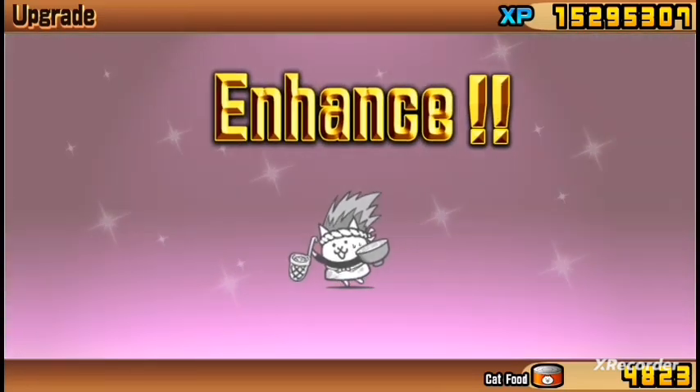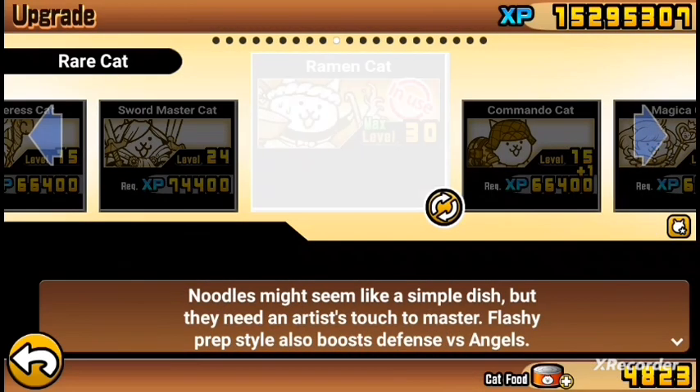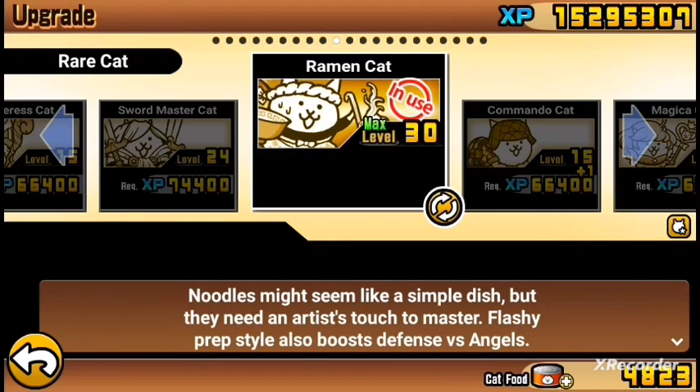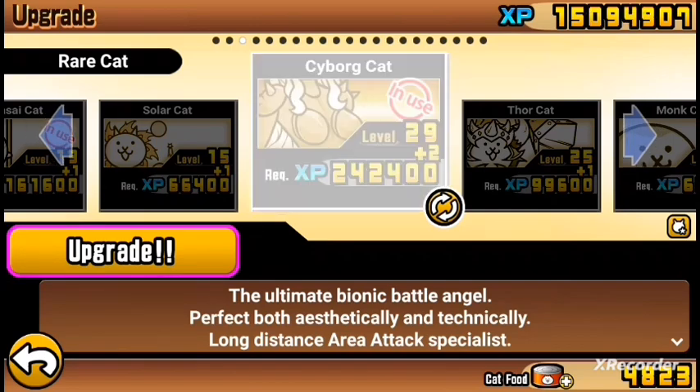He is the true form — artist cat, Ramen cat. I might actually just make a video of him. Noodles might seem like a simple dish, but they need an artist's touch to master. His flashy prep style also boosts defense against angels. And I'll give Cyborg those two levels.